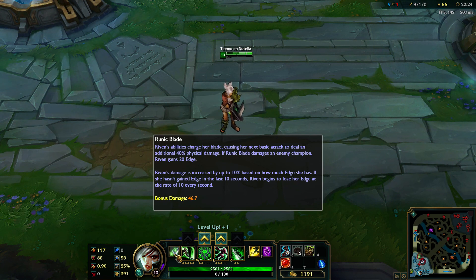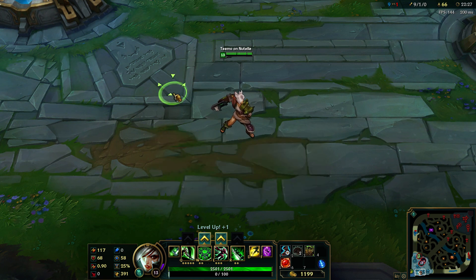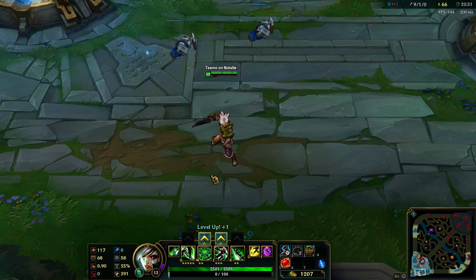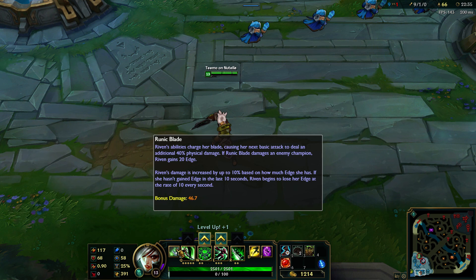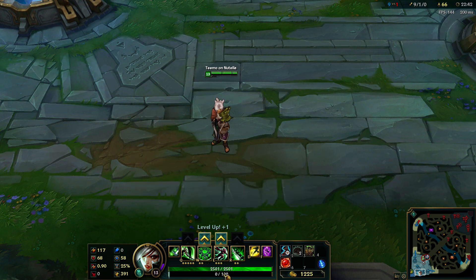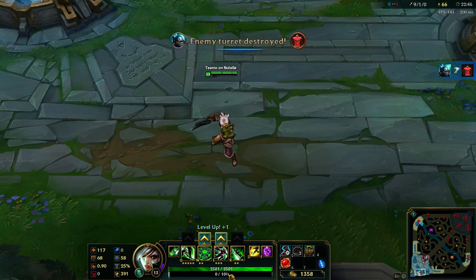If Runic Blade damages an enemy champion, Riven gains 20 edge. The maximum edge you can have is 100. Riven's damage is increased up to 10% based on how much edge she has — so if you have 100 edge you deal 10% more damage, and if you have 50 edge you deal 5% more damage.